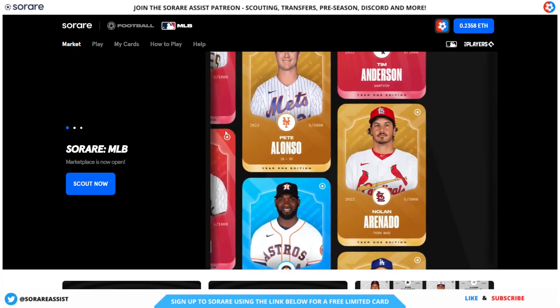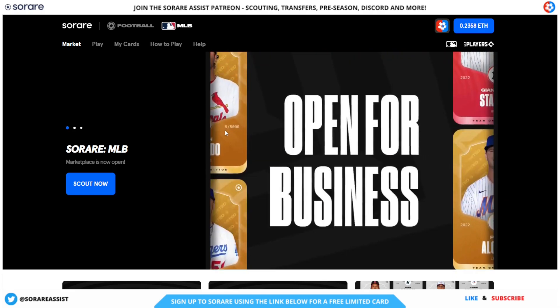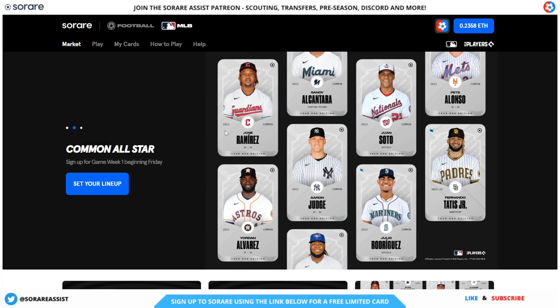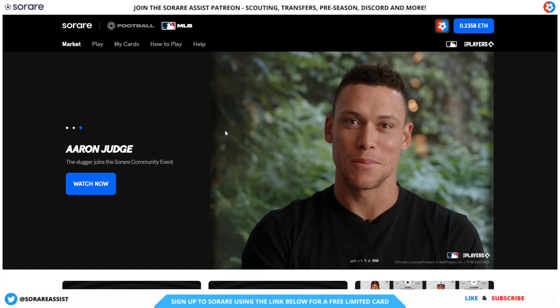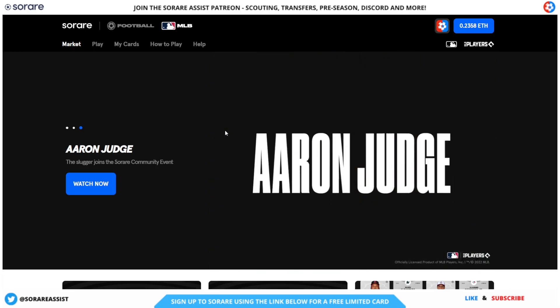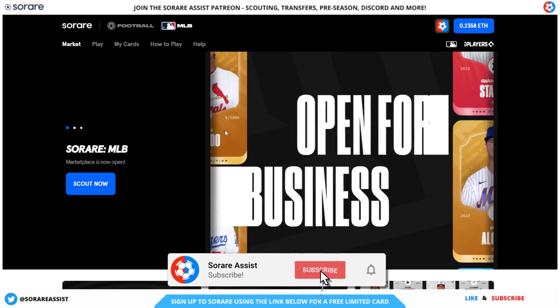I'm sure you'll agree these SoRare MLB cards look absolutely fantastic, so what are you waiting for? Get involved with SoRare MLB today — there is a link in the description below if you want to get signed up. You'll get 13 of the white coloured common cards and you'll also get to pick a star player, which could potentially be Aaron Judge. Thanks for watching, smash that like button, subscribe to the channel, and I'll see you again soon.